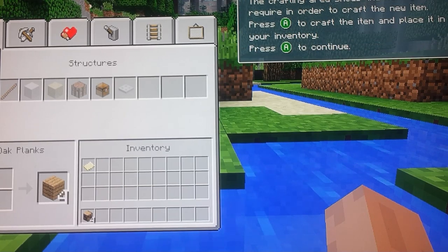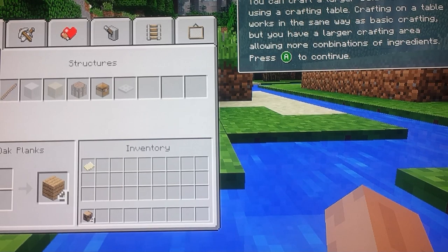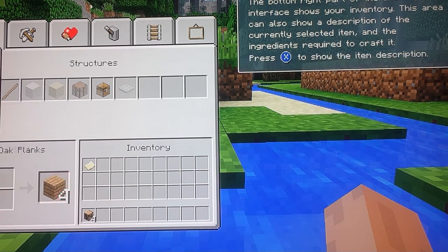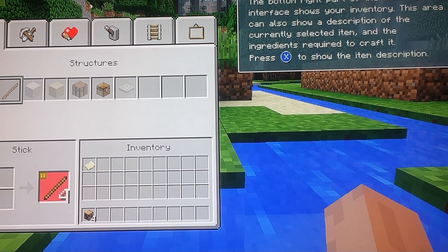The crafting area shows the items you require in order to craft the new item. To craft the item and place it in your inventory, you can craft a larger selection of items using a crafting table. The crafting table works the same way as basic crafting but has a larger crafting area, allowing more combinations of ingredients. You can scroll down to find all different types of woods. The bottom right part of the crafting interface shows your inventory.